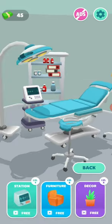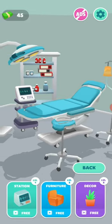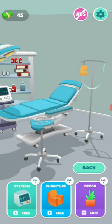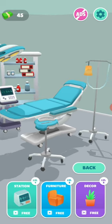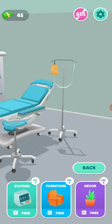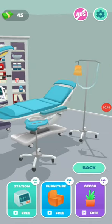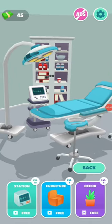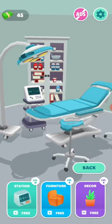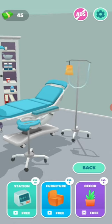We got a brand new bed — the first one was green, now it's blue. I don't have any money to buy anything else, but we have some free items, so let's see what we can get. I got a new medicine shelf that's taller than the previous one, and I can buy furniture and decor too.